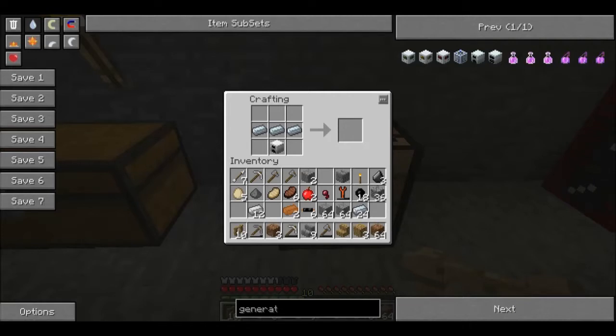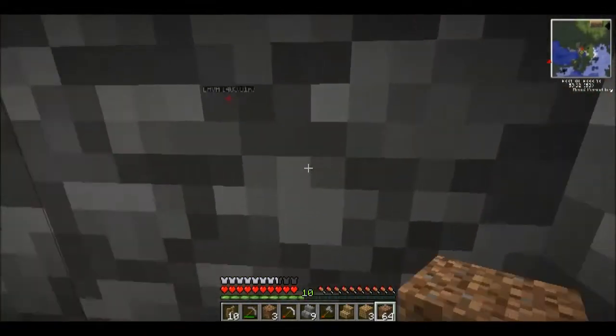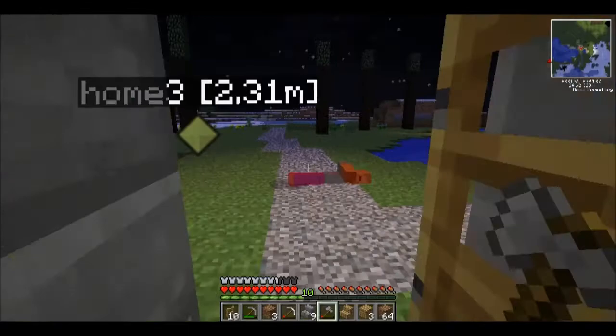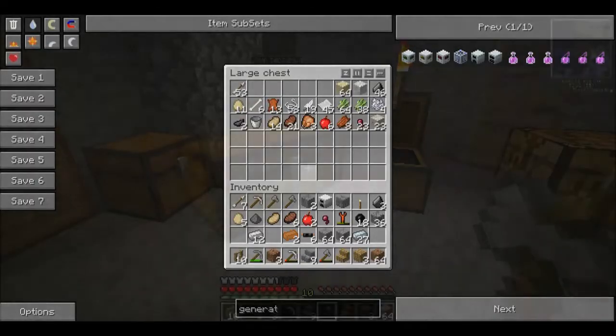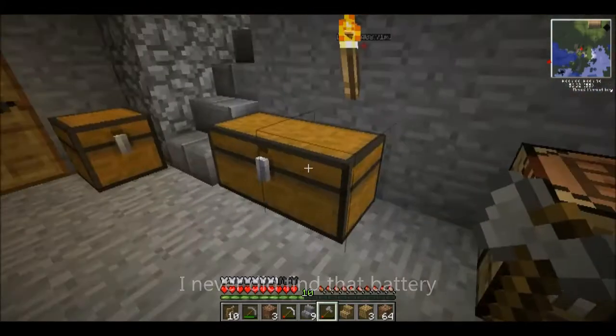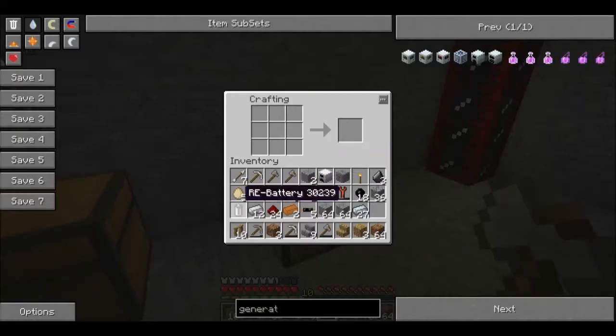I seem to have lost the battery somewhere. There's a zombie at the door - alright, now he's dealt with. Let's figure out what we did with that battery. We need redstone. Okay, there's our battery. So: battery, three refined iron, and an iron furnace gives you your generator.